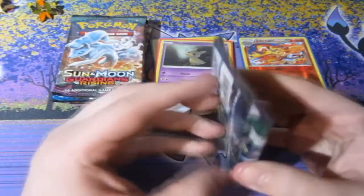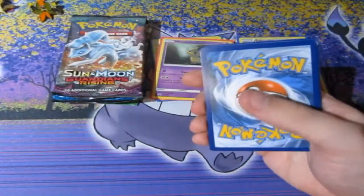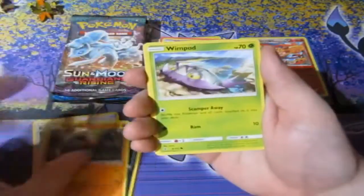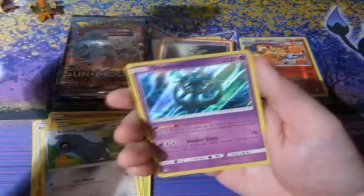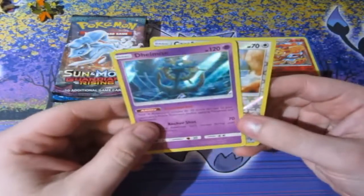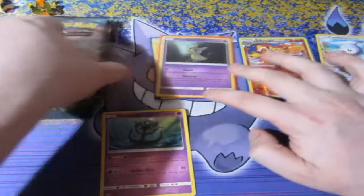Next up, Guardians Rising — quite a good set, I liked it. Some people say it wasn't the best, but I enjoy it very much. Let's see what we get. We've got Sligoo, Energy Lotto, Sableye, Nosepass, Wimpod, Goomy, Wailmer, Beldum, a reverse foil Castform, and a holo Air de Malice — which you don't really see. Four from the back on this one. Two for two — that's actually really, really good. I was not expecting that.